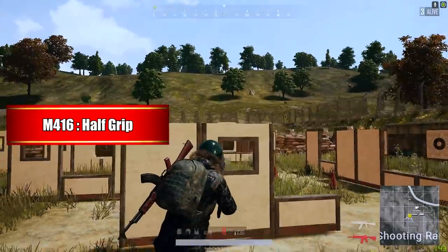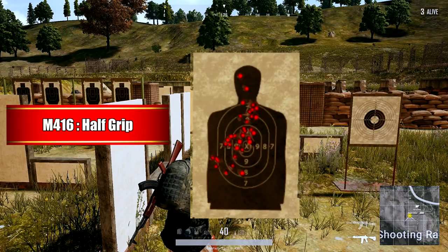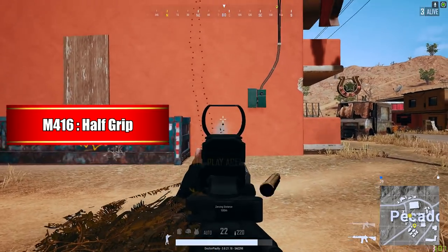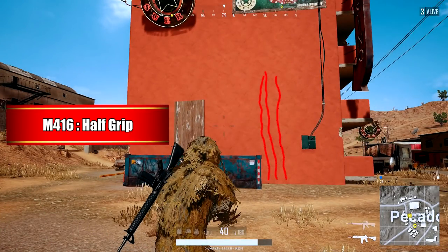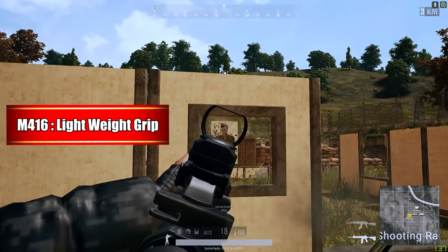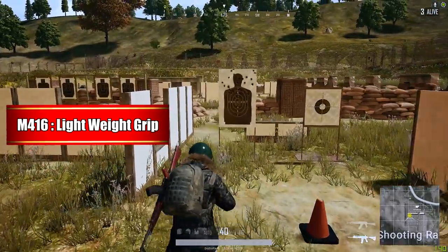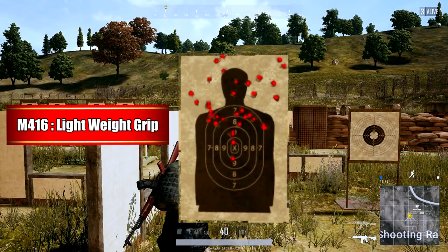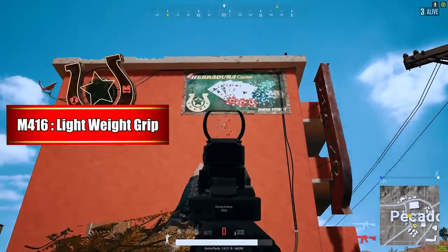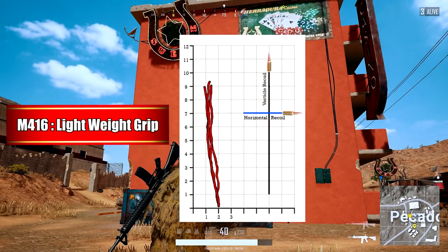The half grip has the least amount of vertical recoil when combined with the M4. The first 20 shots are spot on, but then the horizontal recoil does take over a little bit. Overall, it's a huge benefit to have on the M4 and it definitely makes a difference. The lightweight grip sadly has the same outcome it did on the SCAR — it's definitely got way more vertical recoil than needed, and it's going to be harder and harder to control after the first five or six shots. IMO, you'd be better off with something else in this attachment slot.